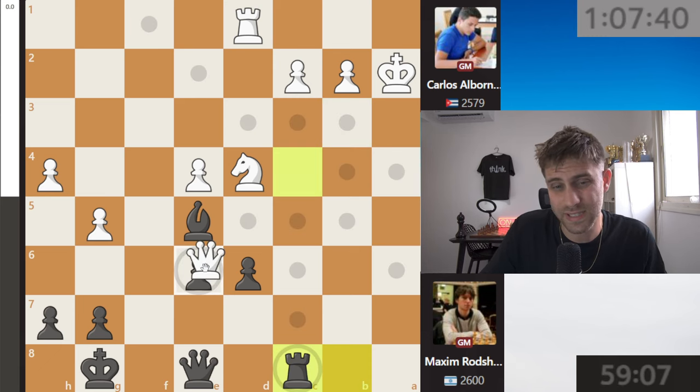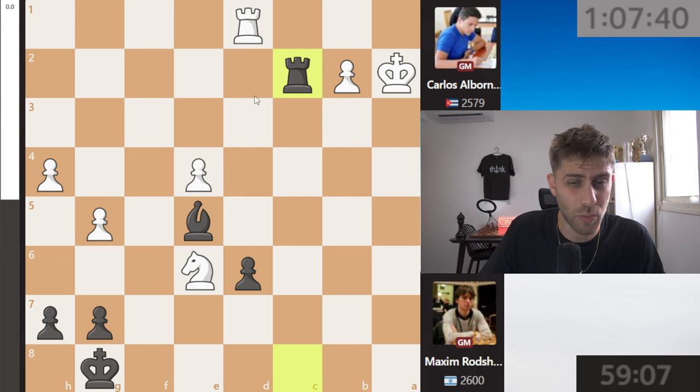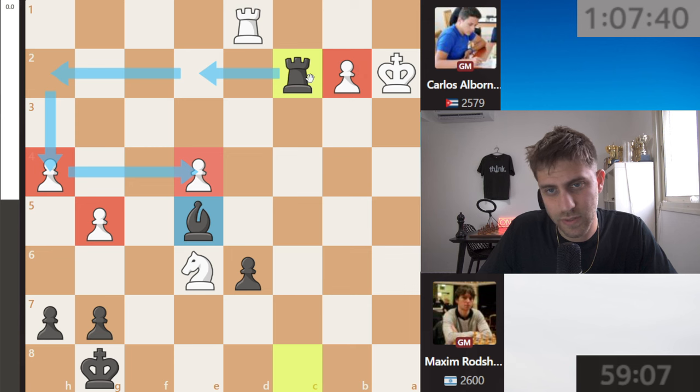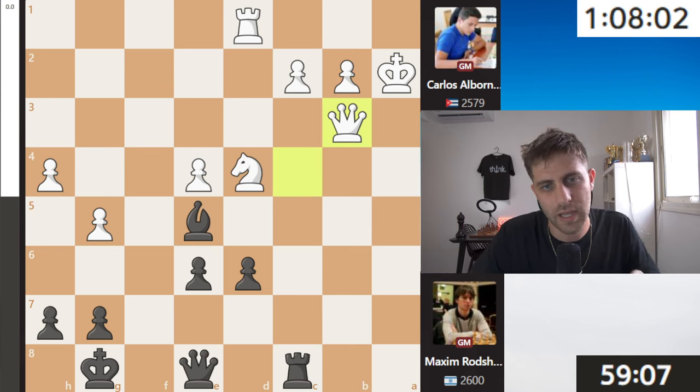After rook c8, if queen takes e6 just queen takes, knight takes, rook c2 — and I think overall here maybe black has better options because this bishop is very strong and the pawns are a little bit weak. So it's really interesting. For Carlos with the white pieces, a draw is a very good result against Maxime Rochstein.